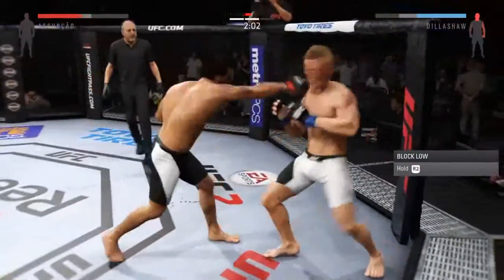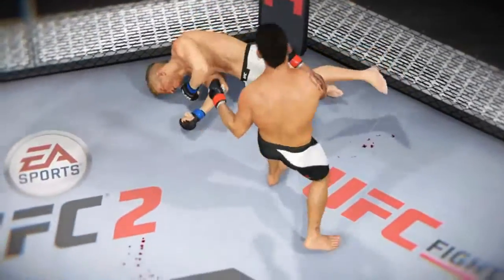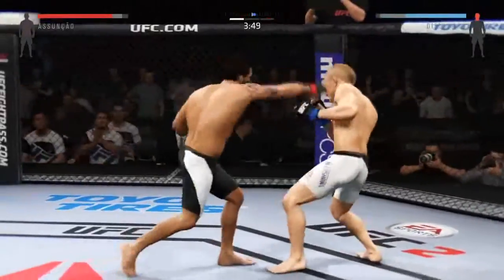Hard uppercut to the head. Powerful strikes. Fight replay — let's take a look at the replay. This is the shot that drops him. Let's take a look at it from another angle. This is the one that causes the knockdown. What an exchange.